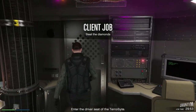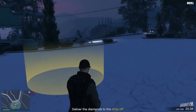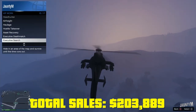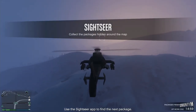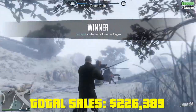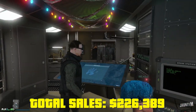In the meanwhile, if you have a Terrorbyte you can add that to the cycle of missions. I got the diamond shopping mission, which got me around $30,000, taking the total sales to $203,000. Then we do the sightseer mission — this is a mission you can get with the VIP business office.